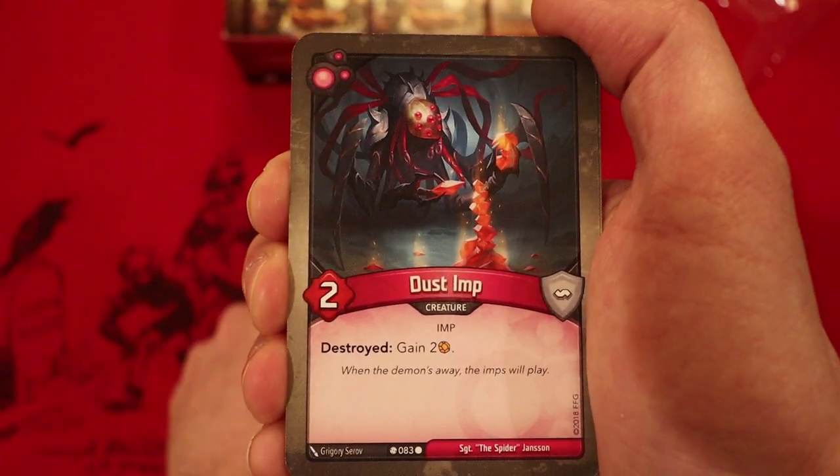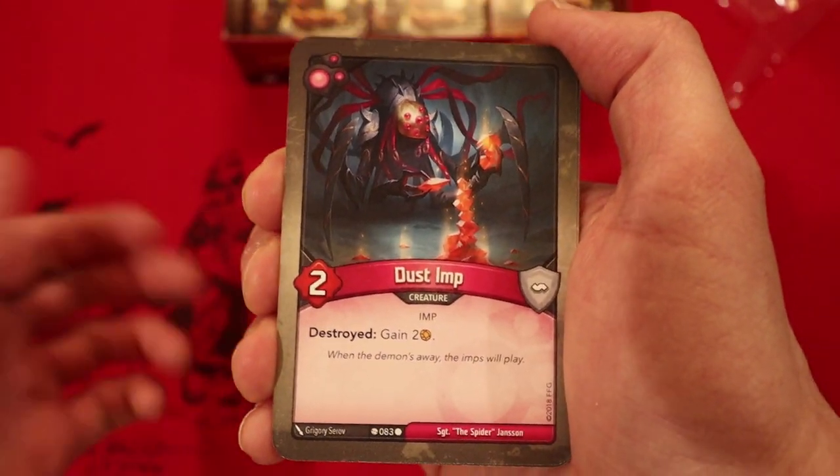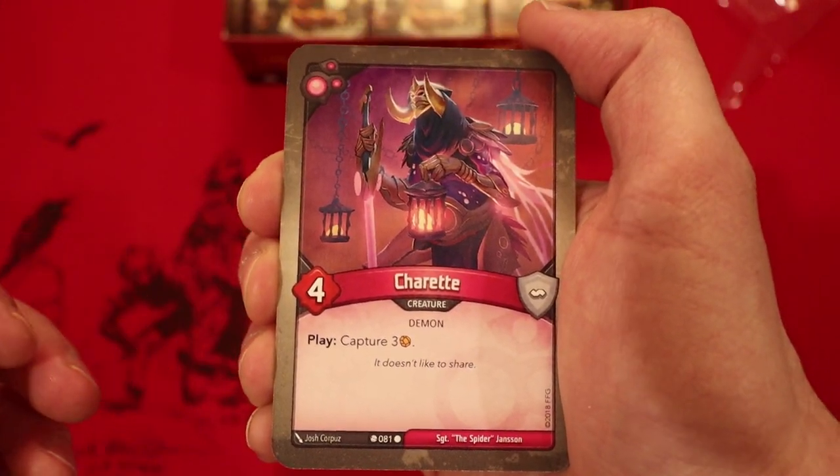Two Ember Imps. Dust Imp: two power. When he's destroyed, gain two amber. Another Dust Imp. Charette: four power. Play: capture three amber. Excellent.